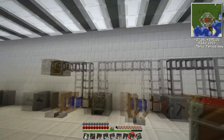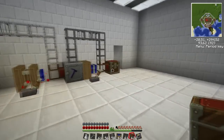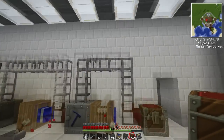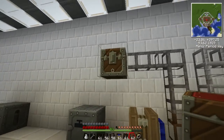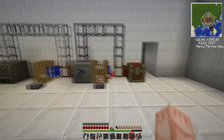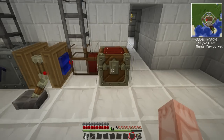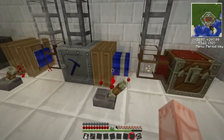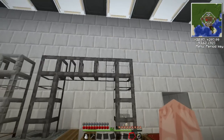That's the input chest and the output chest. That means we put random ores in here, they'll go through the macerator, get turned into dust, into the furnace, and we'll get ingots. Let's put this to a test. Put some iron ores in the chest — they get sucked out by the redstone engine, powered by this lever, up through a cobblestone pipe.